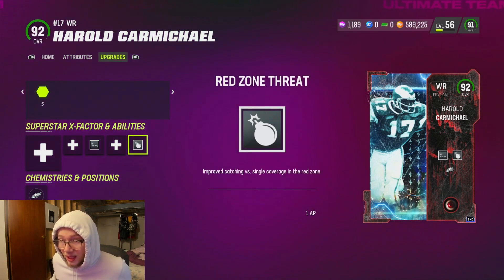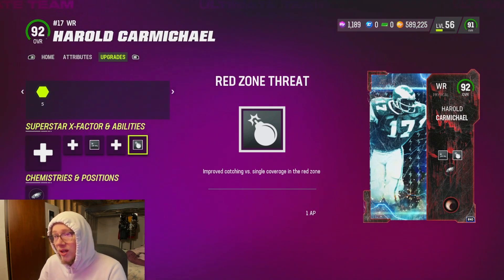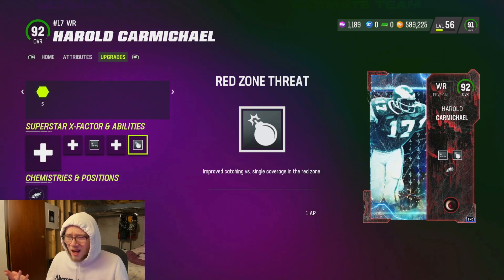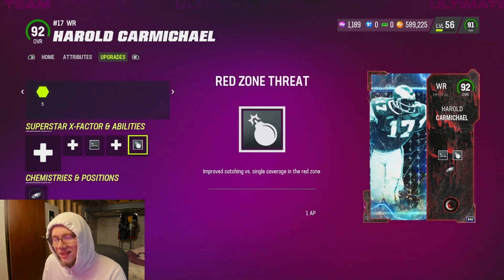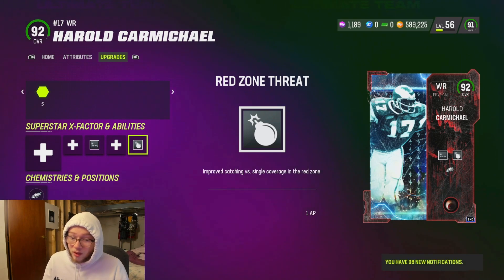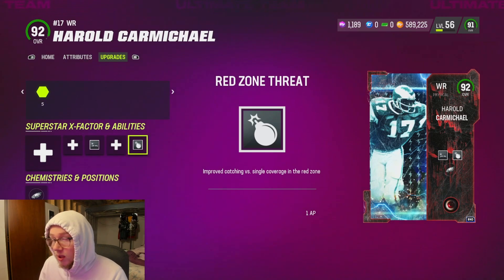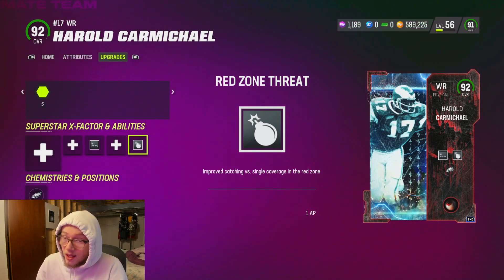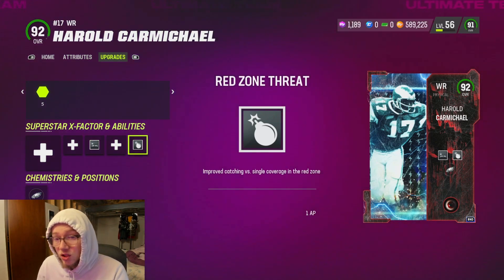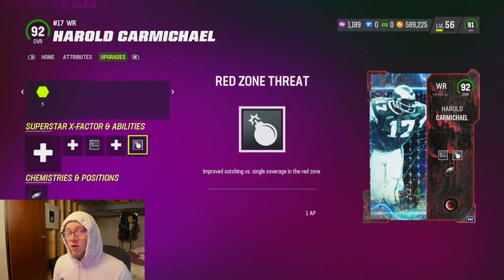If you're a guy that struggles in the red zone, this is gonna help you out a lot — I would highly recommend it. I took Deep Elite off Carmichael and put Red Zone Threat on him because I don't use Deep Elite enough; I don't really just sit there and throw bombs downfield. But once I get into the red zone, I'm throwing with Red Zone Threat, because if you've seen the animations for Deep Elite, Red Zone Threat gives you even crazier animations.